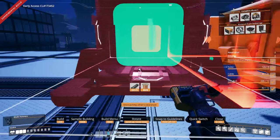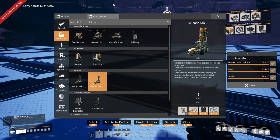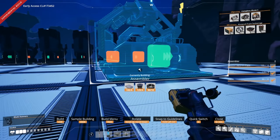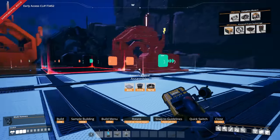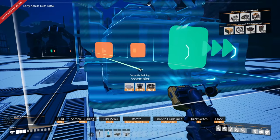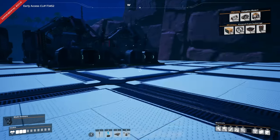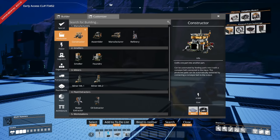Let's go ahead and line that up, bring in four of these. Actually I probably need more assemblers because we need to make copper plating and then turn that into electronics. Let's just do two assemblers for copper plating — I feel like copper plating is one of those things where you just get so much of it and don't actually utilize all of it.